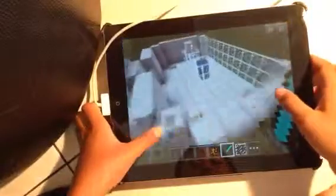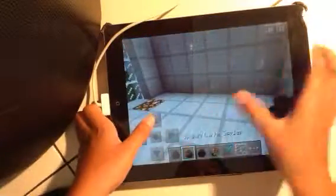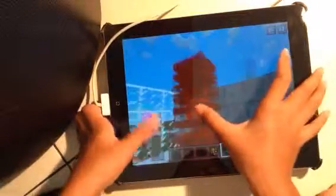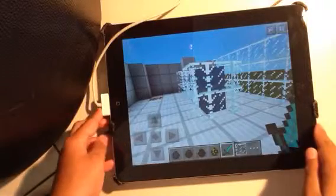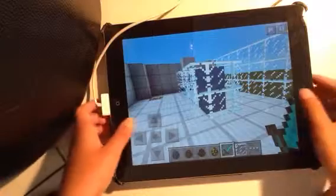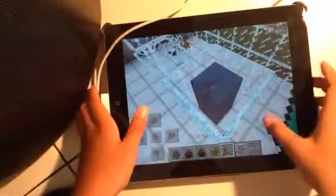It normally drops string. I'll show you the magma cube — it's always big and it drops nothing this time. They're supposed to drop like a yellow ball or orange magma ball or something, I forgot. So now we're gonna show you the hideous, ugly squid.